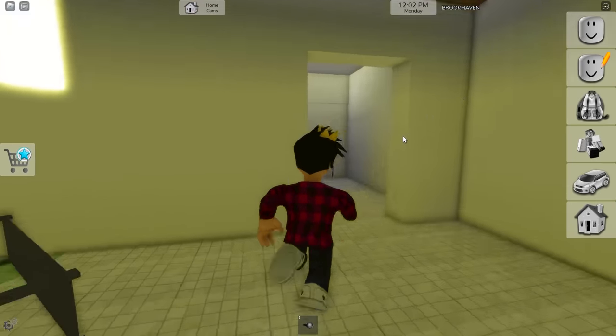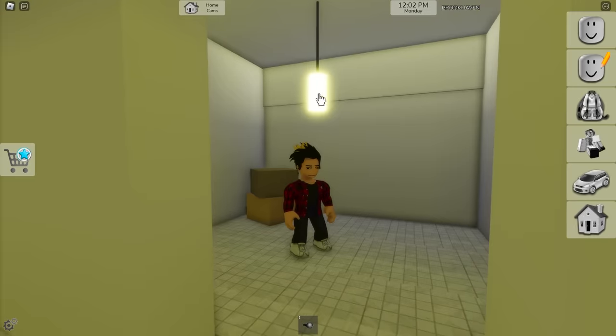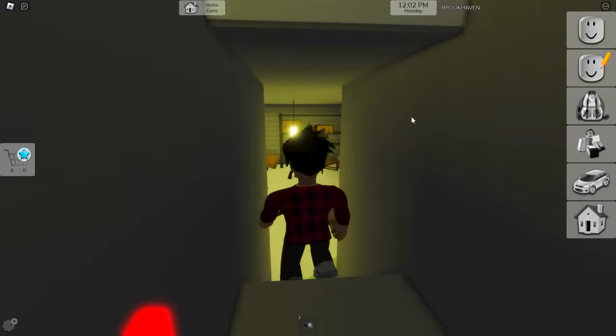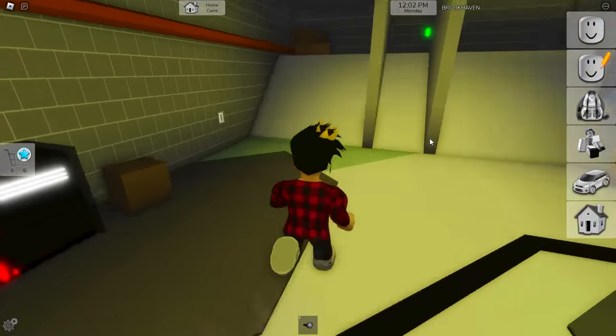But we can't forget about the bunker inside this room. I'm not kidding — it's right below us. To open it up, we just click on the light. A trap door will open and you'll find this place, where you can find all kinds of weapons, explosives, and safes.